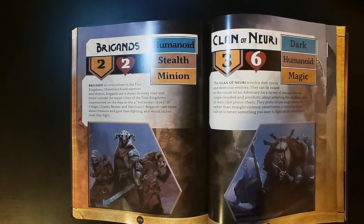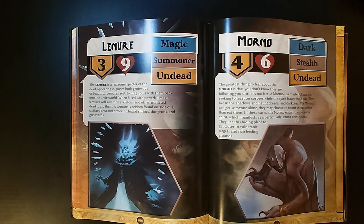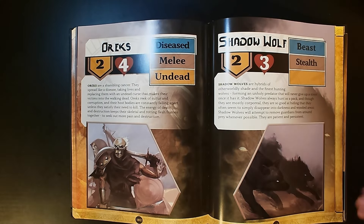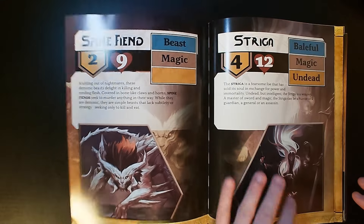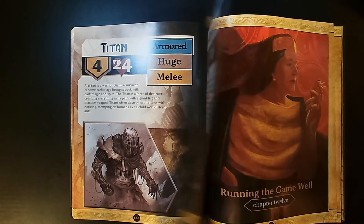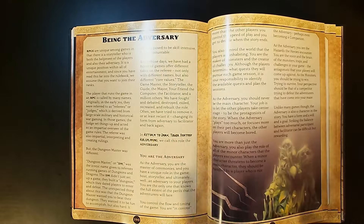All the monster stat blocks in the system are pretty straightforward, and it does rely on the GM to give them more flavor using the details provided. The encounters are going to be quick. Unlike D&D, this system is made to run in two to three hour sessions. This campaign is designed with a clock of around 10, so it could probably be done in eight to 12 sessions — a 16 to 20 hour campaign that you would get the most out of running.